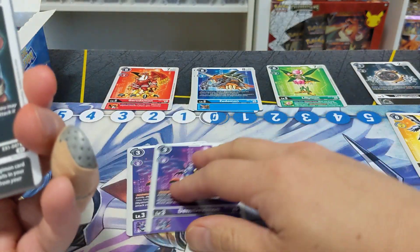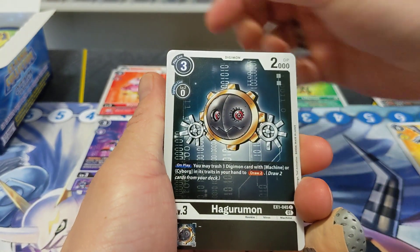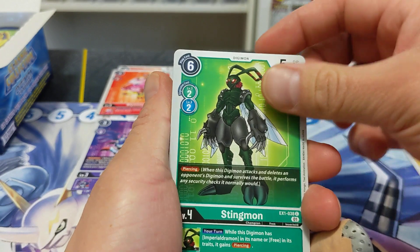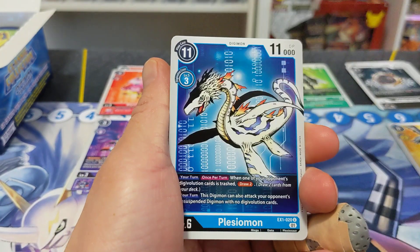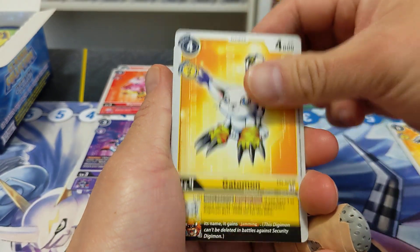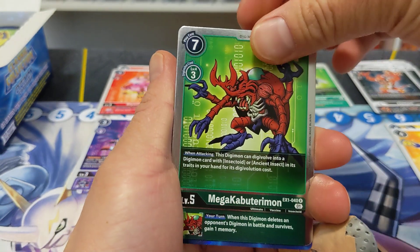I'm glad we pulled another Angemon — that's a great one. Beamon is good. Arugamon is a good level three Digimon. Stingmon — very awesome, love to have the Stingmon. Andromon. We got a Plessiomon, Gatomon, another Edomon, and a Mega Kabuterimon. Very, very cool.